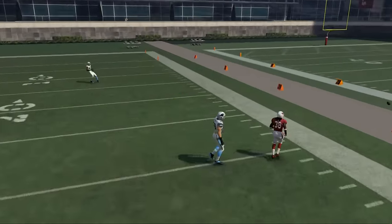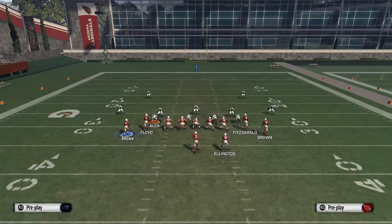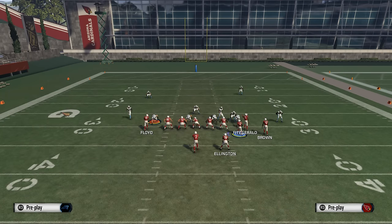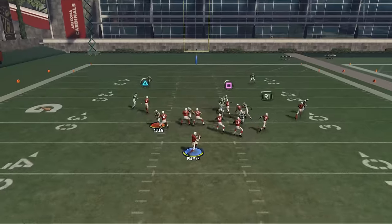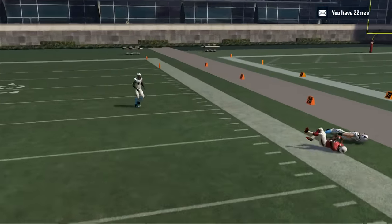When you see this look, your first read is going to be to the flat on the right side. Andre Elton is normally going to get some pretty good separation. Unfortunately there he wasn't able to make the catch — we'll throw that one more time to show you that this route does beat man-to-man.